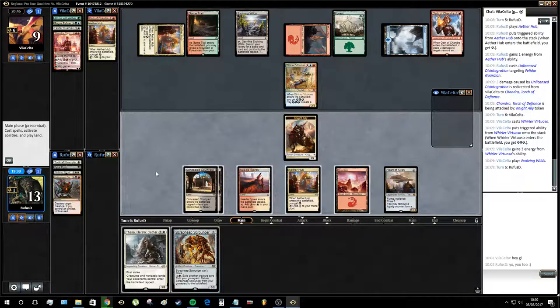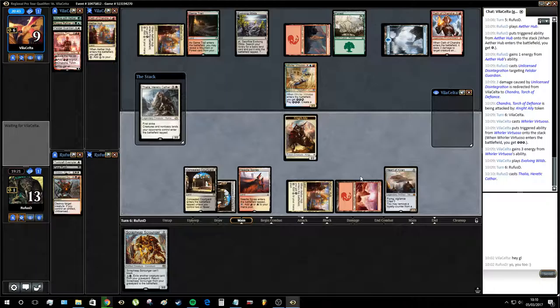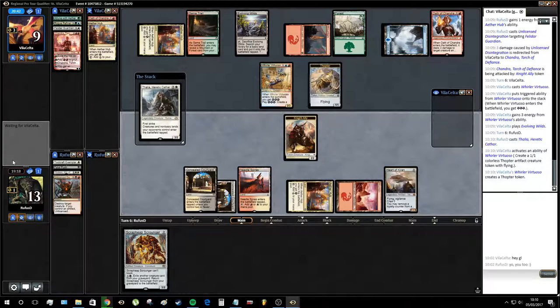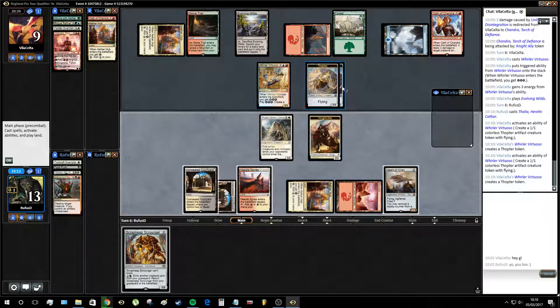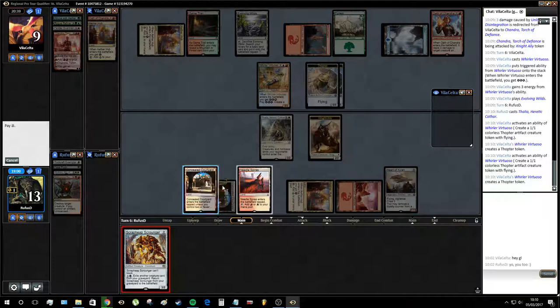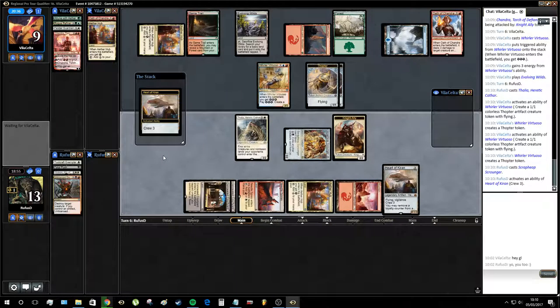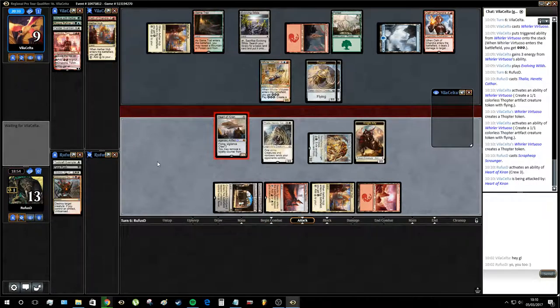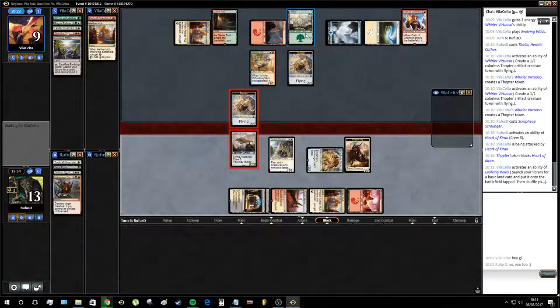Scrounger and Thalia? Alright, we're going to have a good couple of aggressive turns here. Let's play Thalia pre-combat — it'll force them to make some choices about what they want to do with their Thopters. They're probably just going to make two Thopters in response. Now the question is, do I want to block with this Thalia? The answer is probably no, because I could play the Scrounger and crew with that, and leave Thalia back to defend. I think that's still better. This way gives us more options, but gives away a tiny bit of information — though I don't think that would affect our opponent's plays.